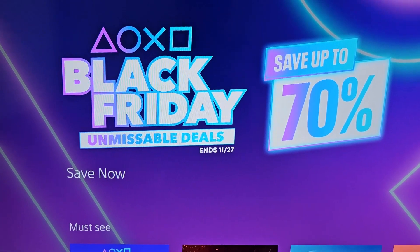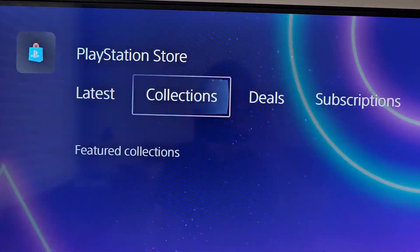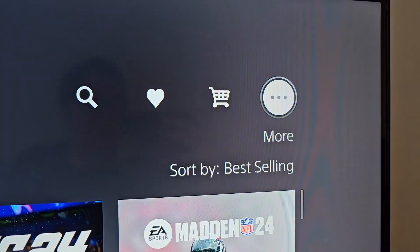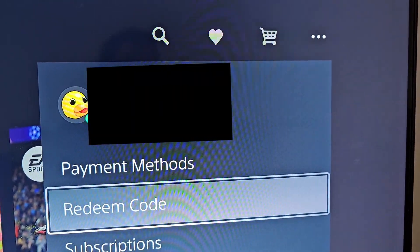Then go up one time to this top row, and you're gonna go to the right side, all the way to the right to More, and go to Redeem Code.